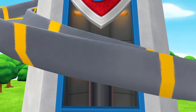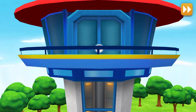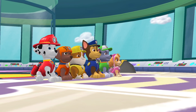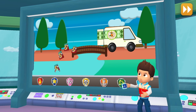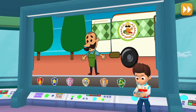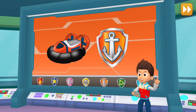Paw Patrol! To the lookout! Mr. Porter was delivering some groceries when he hit a bump on the bridge! He was transporting big bags of pup treats, and they fell into the river! We need to return them to Mr. Porter! Zuma, I'll need you to head down the river and collect those bags of treats before they reach the bay!